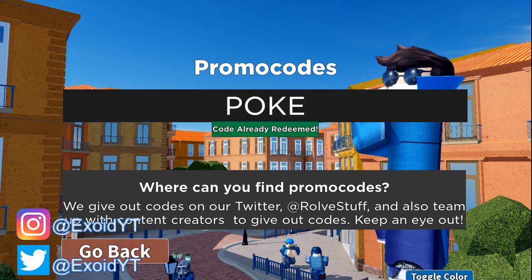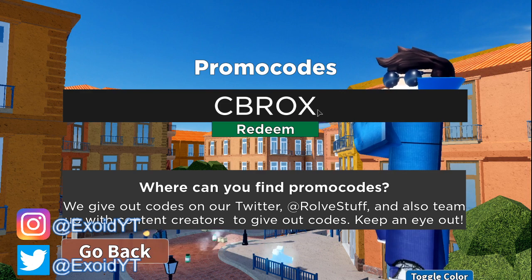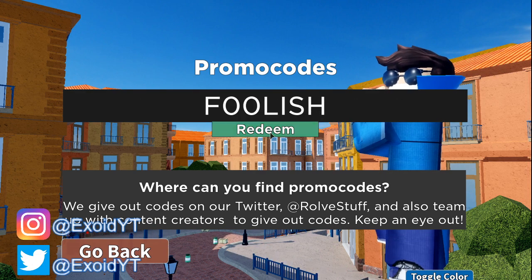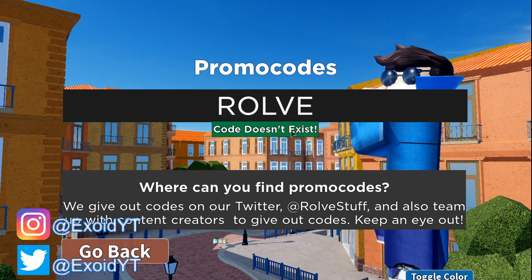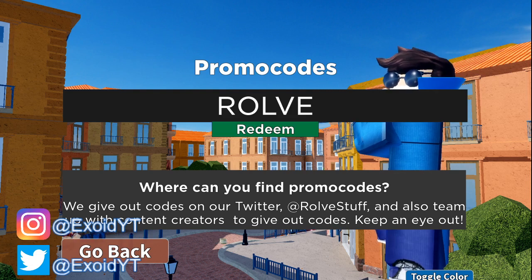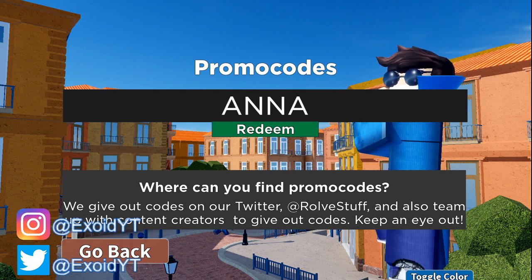After that it is 'CB rocks' — redeem. Then it is 'foolish' with two zeros — redeem. After that it is 'rolls' — redeem. Next it is 'anna' — redeem.